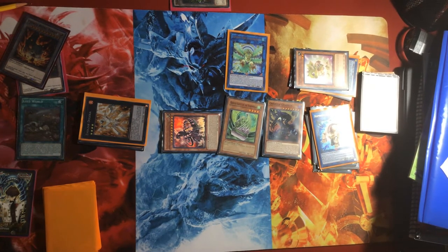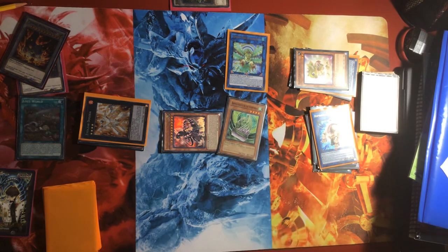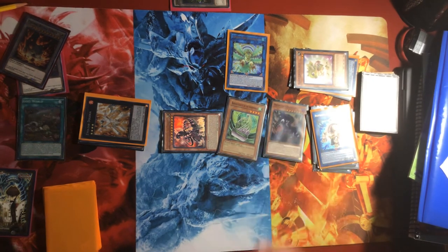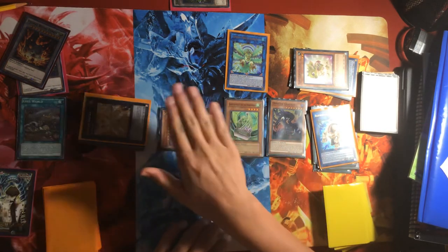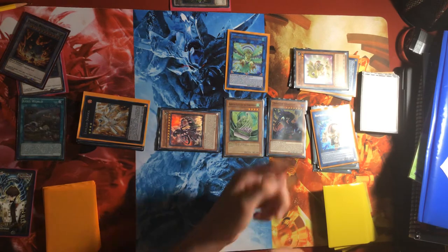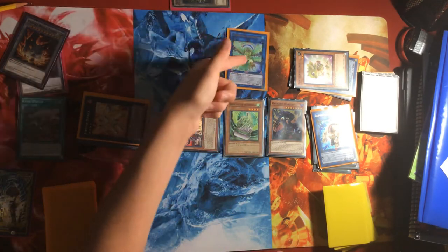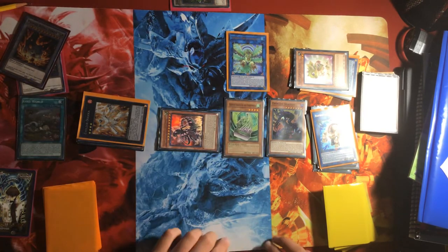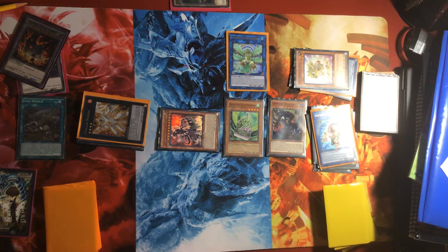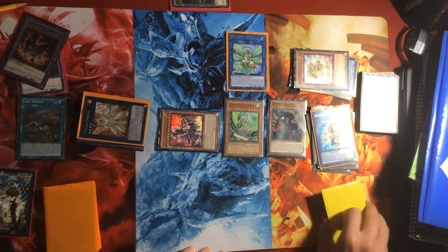Now if you end up with Miscellaneousaurus, Oviraptor, and Baby Saurosuchus, you've got this board right now. But if you end on Oviraptor and Baby, then you've got this board — which isn't much better; it's just you can have an extra negate on board. So you've got an interruption, two negates, three negates, a lock from special summoning, and they cannot target Ultimate Conductor Tyranno — so they can't Impermanence it because it can't be targeted by card effects.